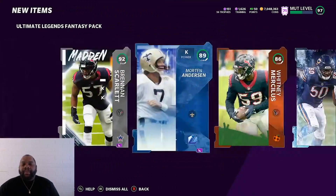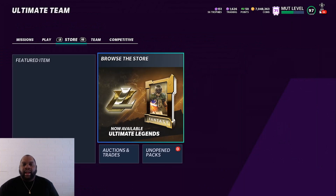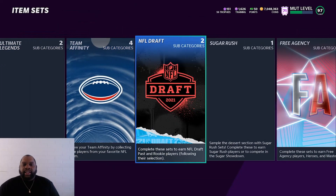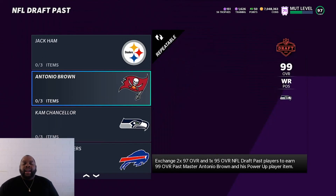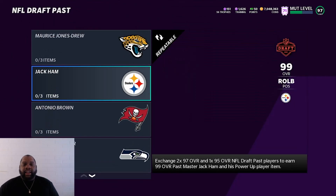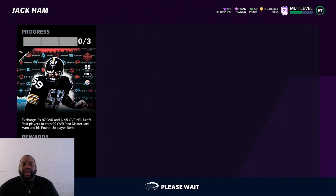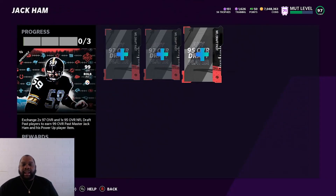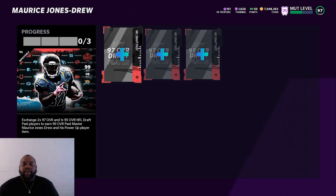I do want to show you guys a quick coin method. Tomorrow is going to be an update for draft players. So this NFL draft right here — we have the Antonio Brown, the Maurice Jones Drew, the Jack Hamm, the Cam Chancellor coming out. I invested early because I thought this round was going to be good with Maurice Jones Drew and Jack Hamm. So we got picks 1 through 31 coming next week.